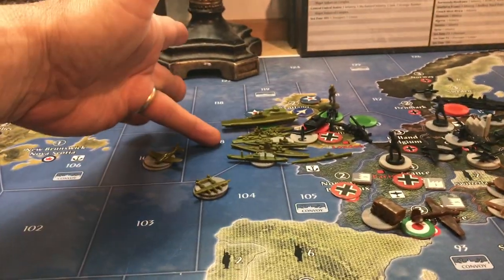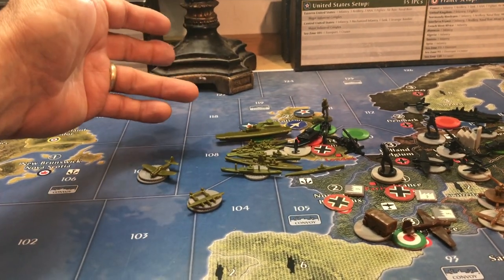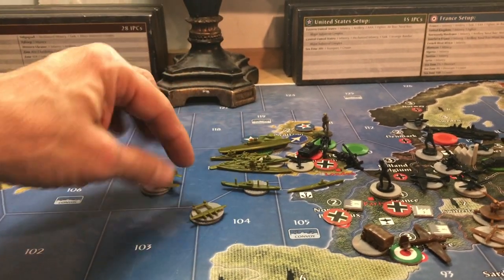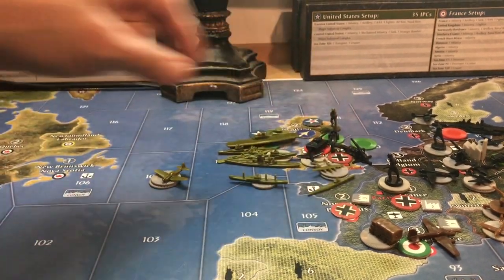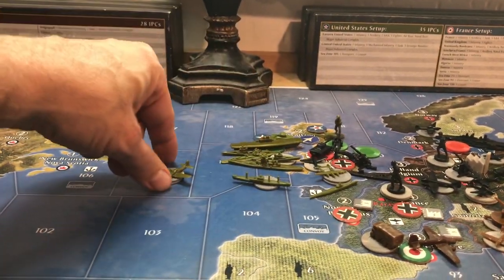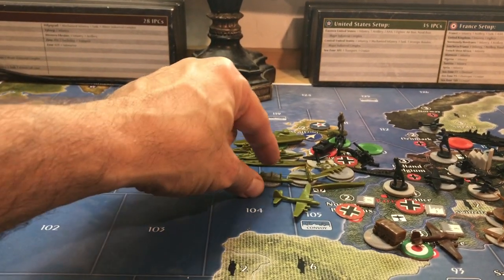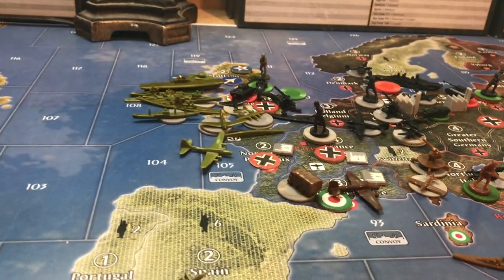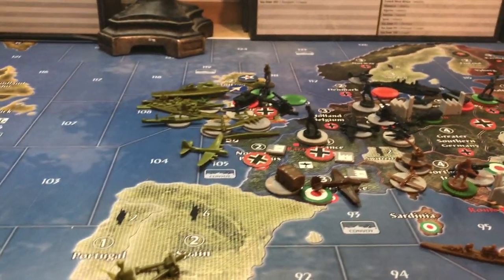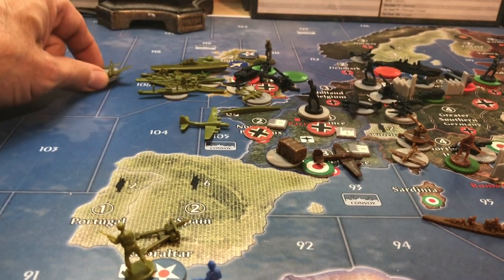I moved everything from 108 that was ships into the Sea of Ireland — zone 109. And then planes, they're all going into here to take out the transport. If he wants to scramble, that would be six: a sub and a bomber scrambling into 110. I assume he doesn't, so I'm going to auto kill him.